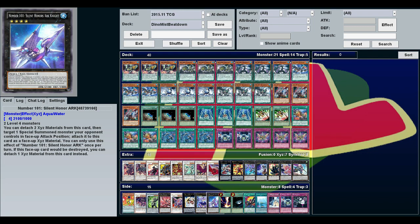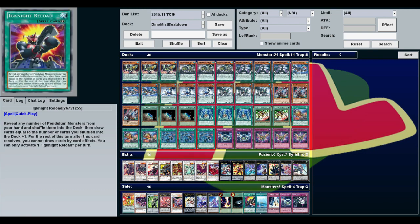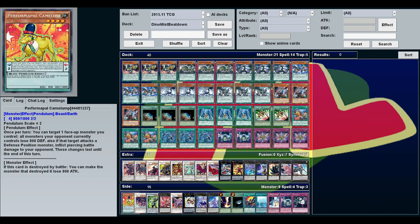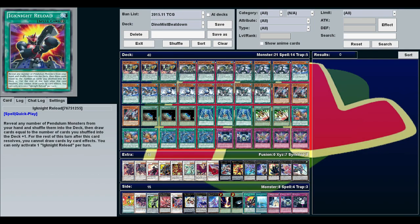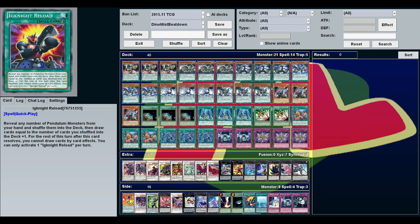Against certain decks, Number 101 is really good. Raigeki and Dark Hole — you'd be a fool not to play them especially in pendulums, since if your opponent isn't playing pendulums you're getting free advantage. Ignite Reload is a good card: you shuffle all the pendulum monsters in your hand into the deck and draw cards equal to the number sent plus one. Good for deck thinning and resetting if you have all your scale sixes or scale threes.